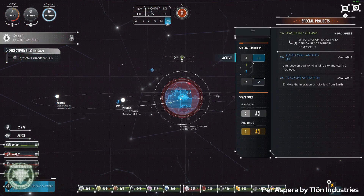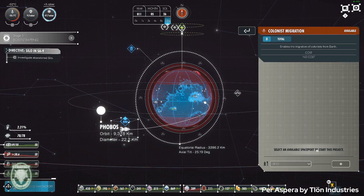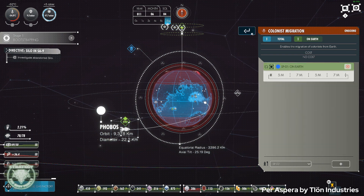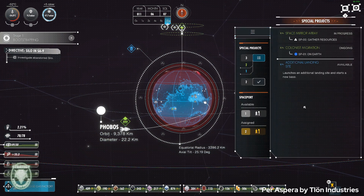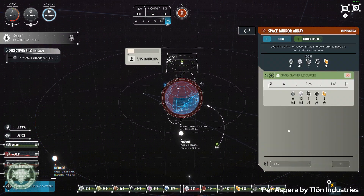There are some janky user experience problems that will probably be repaired over time, as the devs seem to be releasing patches somewhat regularly. For example, it took me forever to realize that I could add extra spaceports to a mission to do that mission multiple times in parallel. It just didn't seem obvious to me, and a single tutorial step or tooltip probably would have helped me with that.